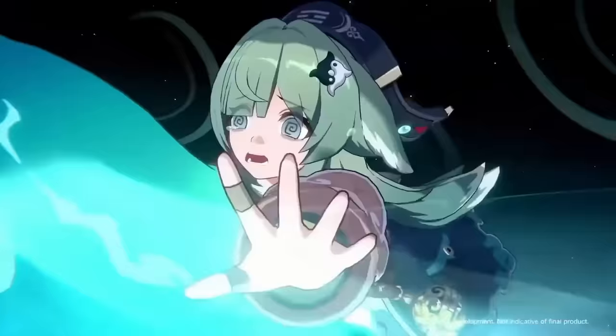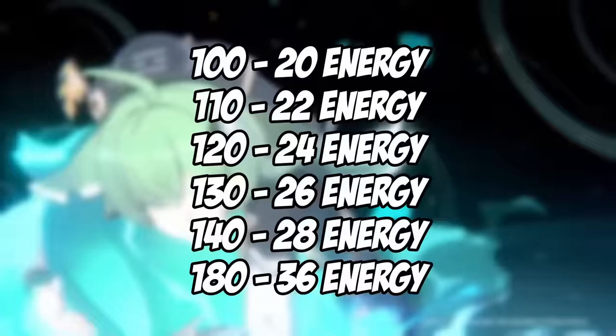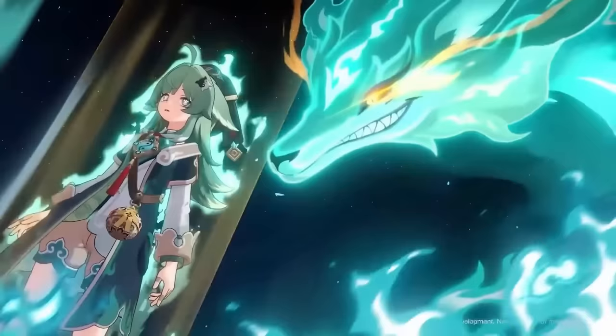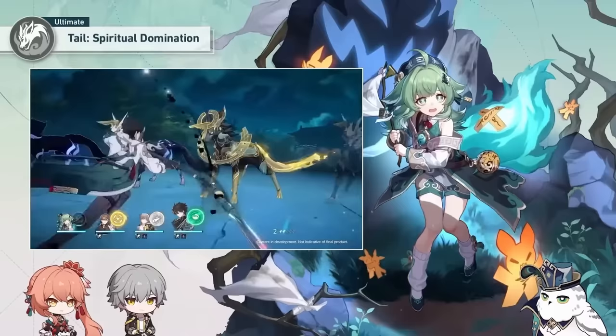The higher energy cost a character has, the more energy they're going to gain. If your ultimate costs 100 energy, you regain 20; 110 gives 22; 120 gives 24; 130 gives 26; 140 gives 28. So every 10 maximum energy, you get an extra 2 energy. With Argenti on the horizon, he has a very high energy cost of 180, so he regenerates 36 energy with Ho Ho's ultimate.